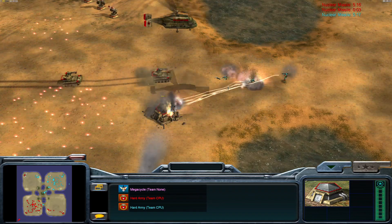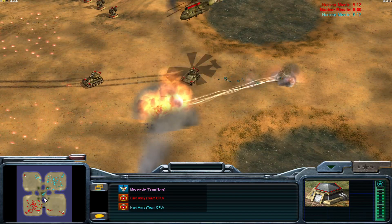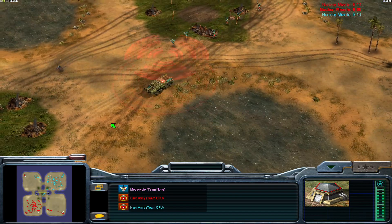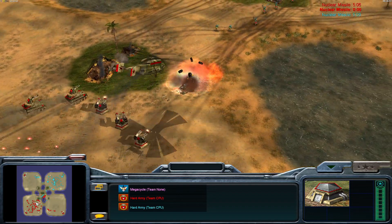Infantry trying to give a good push here — it's not going to be enough for sure, but not a terrible attempt. The second Nuke General's nuke is ready and an artillery barrage is mid-flight.